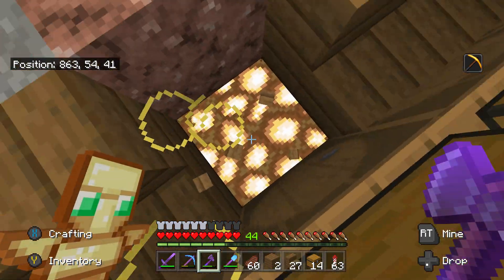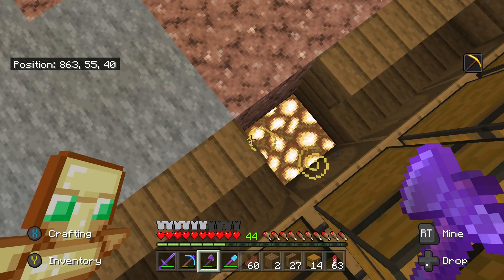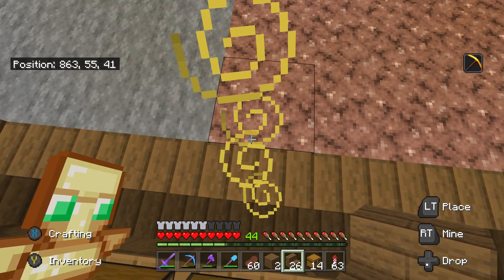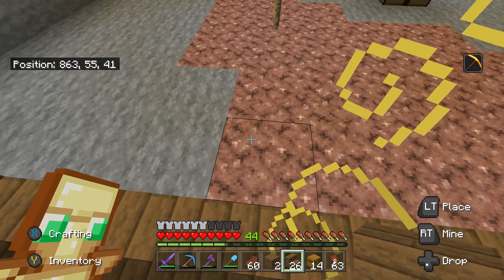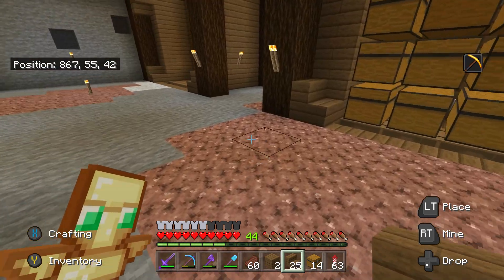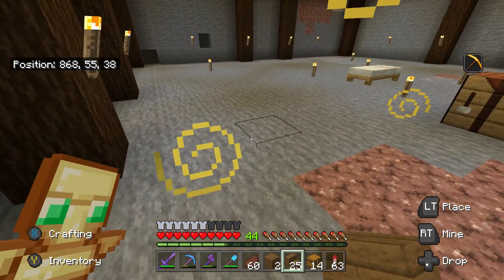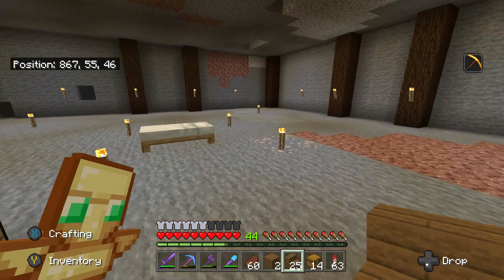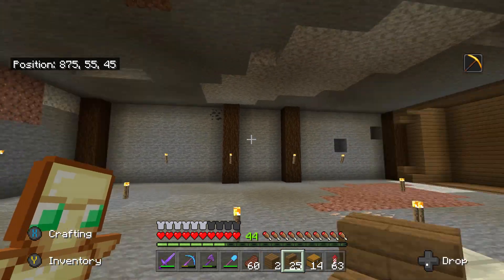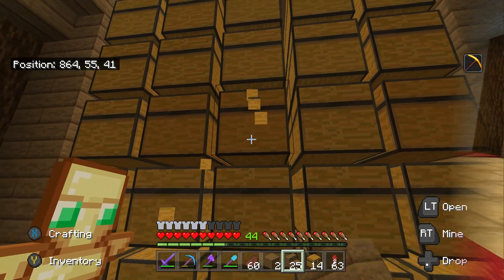I've got a little bit of glowstone under here but I'm running low - only 12 left so I need to get more. On bedrock edition you can hide glowstone underneath stairs, which I don't think you can do on Java edition. When I design the floor I'm going to use carpets and hide some glowstone underneath them to light up the middle section. For now I'll finish all the other sections and get all the chests in place, then I can start moving items over.